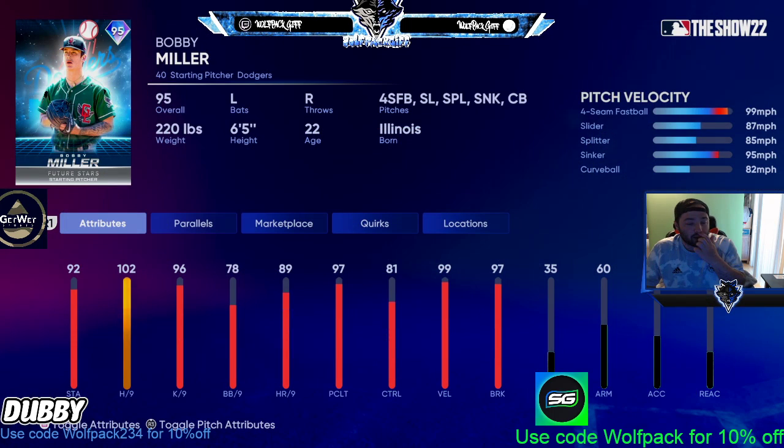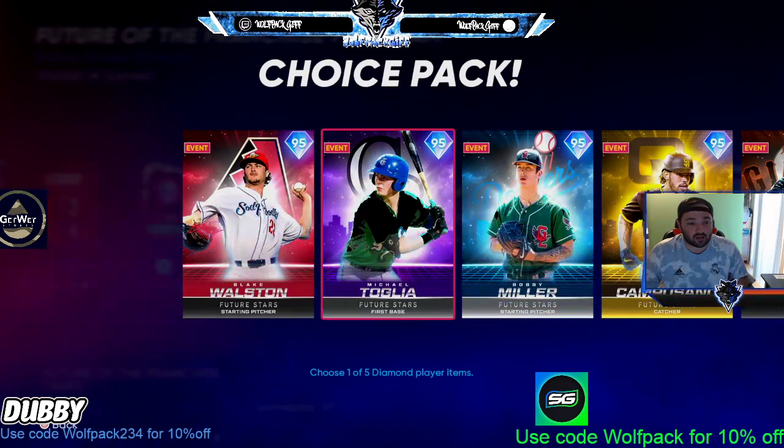For the NL West, I think Bobby Miller is the best card — he has outlier, 99 mph fastball that can hit 102 at times. You parallel five this card and you're set. Good pitch mix with slider, splitter, sinker, and curveball. Good off-speed pitches. I think Bobby Miller is the best card in the entire program.